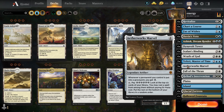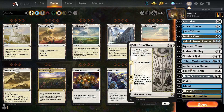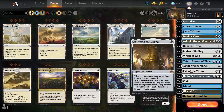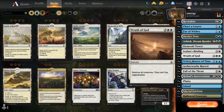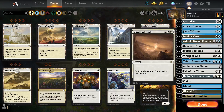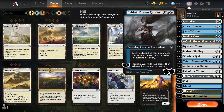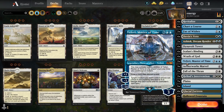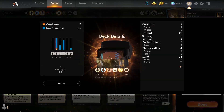You have Aetherworks Marvels which we use to fetch Fall of Tron and Ashiok. We put in land destruction just because we can, not because we need to — you can substitute this with counterspells or anything you want. Dino Vault Towers are the main win condition because that hits face. So we have 4 Revitalize, 4 Chart a Course, 2 Fae of Wishes, 4 Dovin's Veto, 2 Ashioks, 4 Dino Vault Towers, 4 Elspeth's Nightmare, 4 Wrath of God, 2 Quasiduplicate, 3 Aetherworks Marvels, 2 Fall of Tron, 2 Heliod's Interventions, and 24 lands.